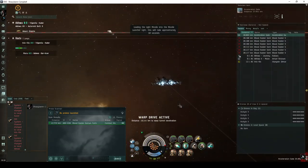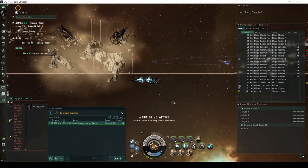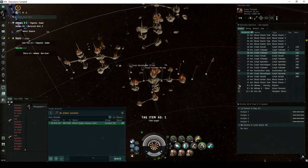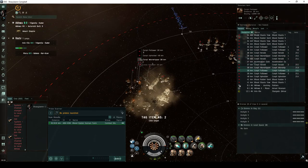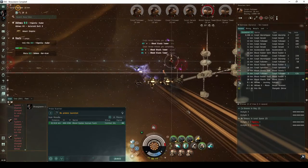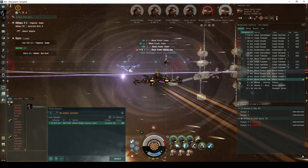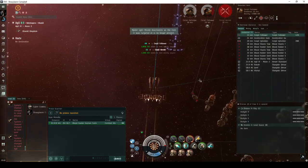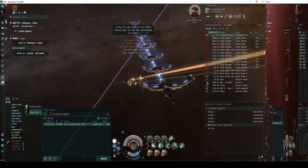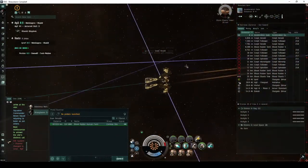In the second room, you'll land in front of several asteroid colonies guarded by two groups of Blood Raider NPCs. The first group is ahead to the right, consisting of 5 Corvettes or Frigates. The second group is ahead to the left, consisting of another 5 Corvettes or Frigates. Among the asteroid colonies are 3 stasis towers that will webify you as you approach the acceleration gate. You can mostly avoid being webified by flying in a wide arc above or below the room. The acceleration gate is again locked, requiring that all NPC ships in the area be destroyed.